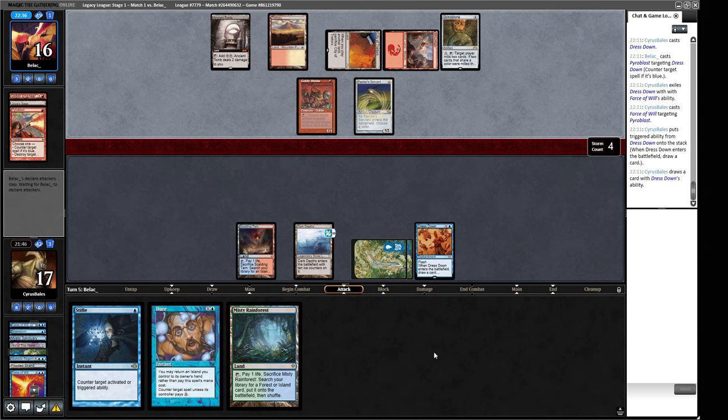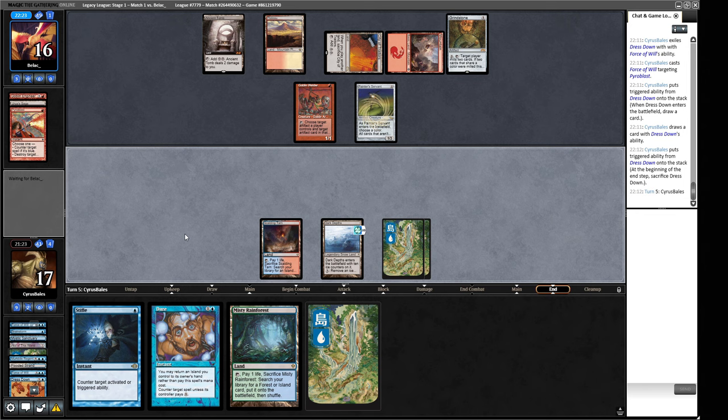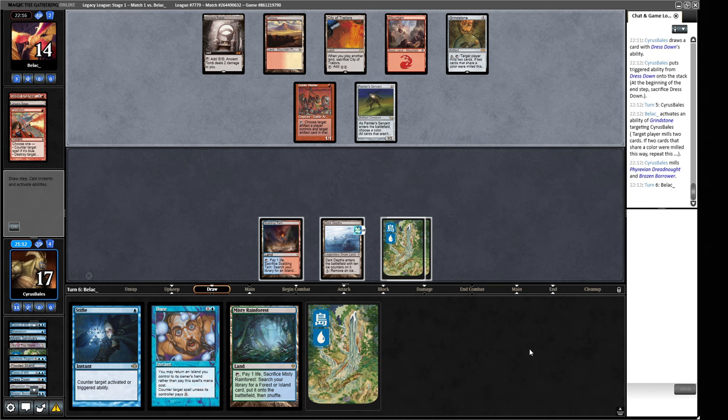We have a Stifle plus Dark Depths turn here. I would like to find a Thespian Stage this turn — that would be great. I guess we're playing out this Island. I was thinking about keeping two things back for a Brainstorm. We probably do want to just keep two things. How many Islands do we have in our deck? Five. Are they going to target us again? They are. Phyrexian Dreadnought and Brazen Borrower — still no Thespian Stage, so we're getting towards the odds of hitting it now. We're through a third of our deck.